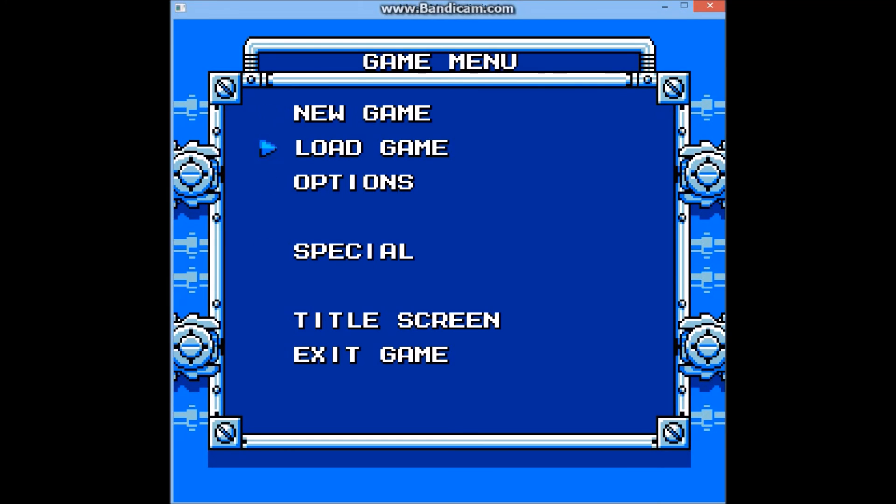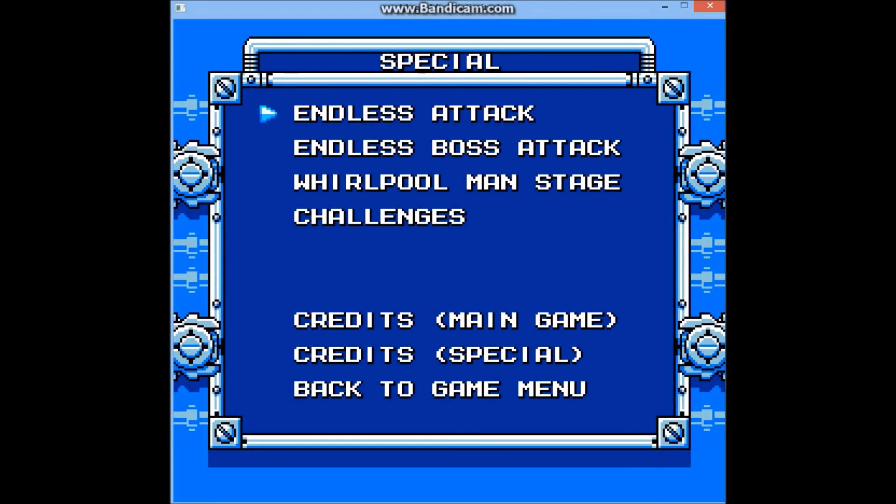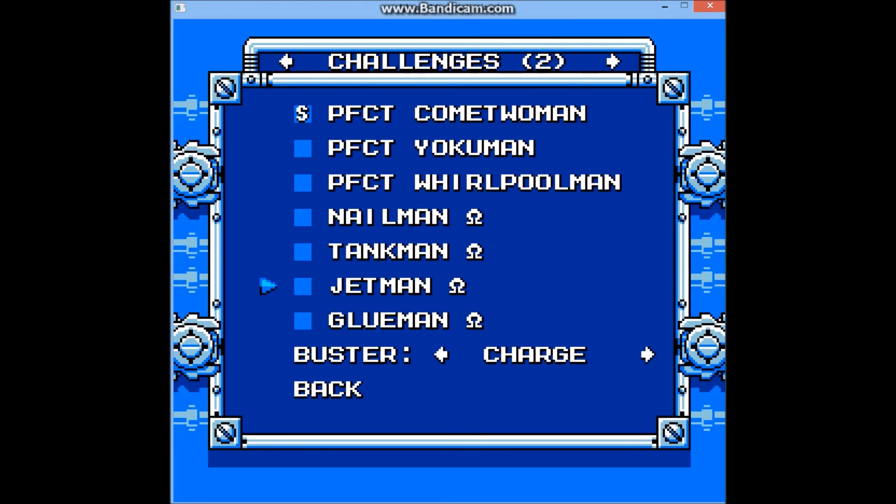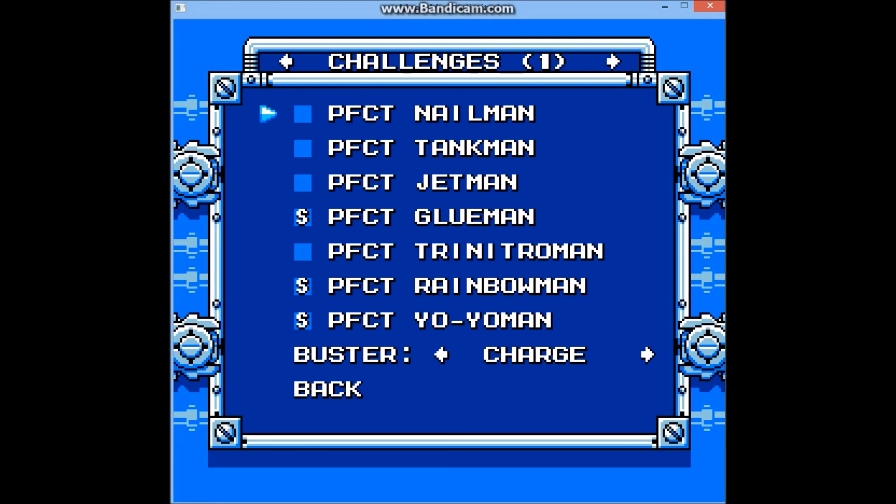So let's just boot it up and go to Special. In Special, you go to Challenges. This is the new thing, and also there's some extra options. There's some awesome stuff here — now there's a bunch of Robot Master content that can help you practice to be awesome.